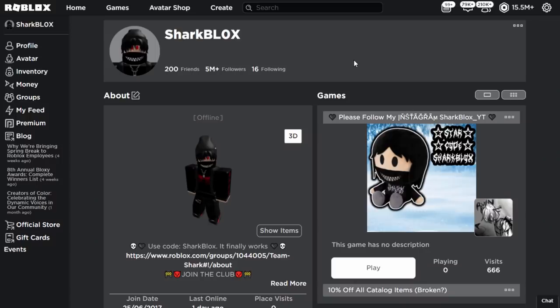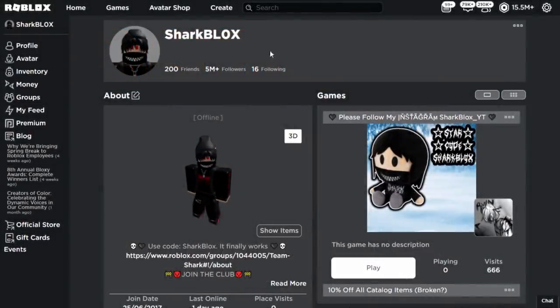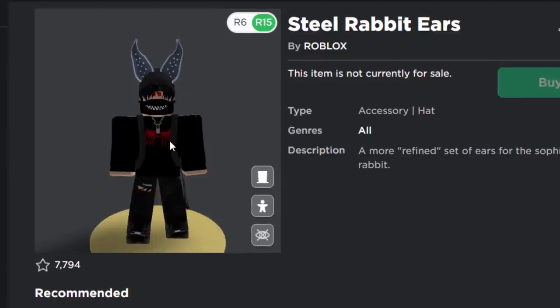Hey guys, Charblox here. I think I'm a little bit late uploading this promo code video, but I was busy today so I'm going to upload it anyway. In this video I'm going to show you guys how to get these Steel Rabbit Ears. This hat accessory looks pretty cool.